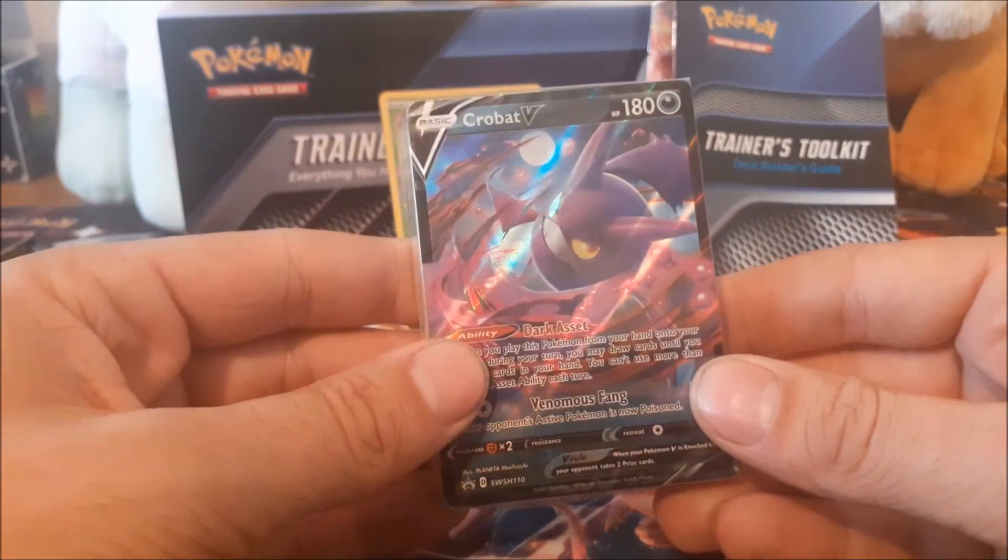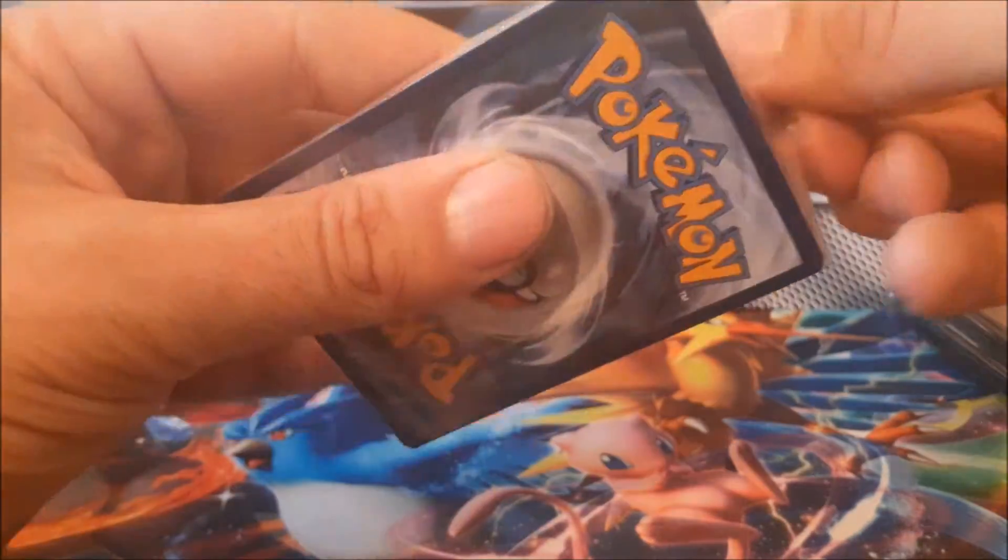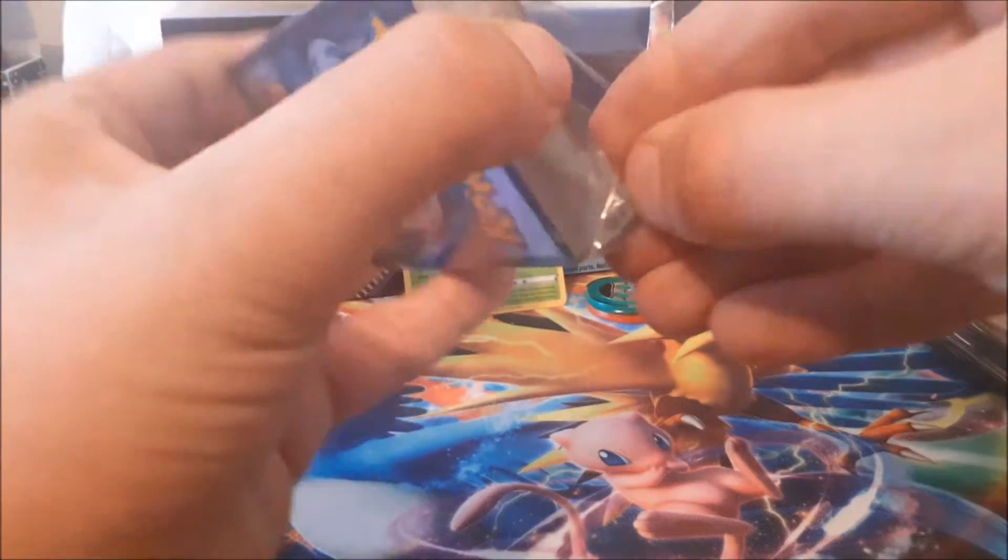Anyway, moving on, let's go into the Crowbat V pack — this is why you buy the box. You get two Crowbat Vs and a bunch of trainer cards. It's a must-have if you're playing the game, it really is. So we'll get this open and see what trainers and other cards we get in here. We're after those Crowbats — that's what we're after.